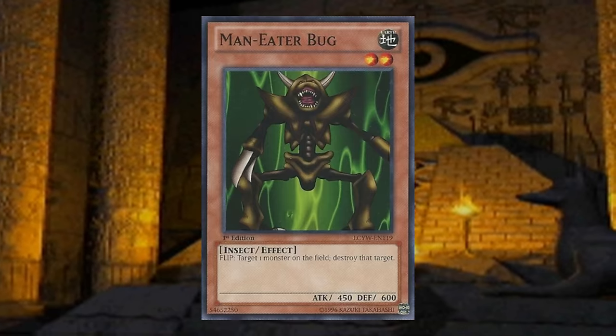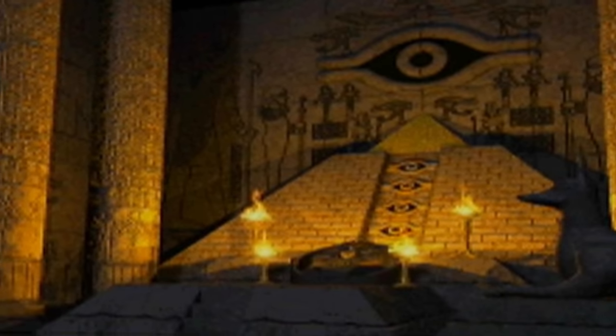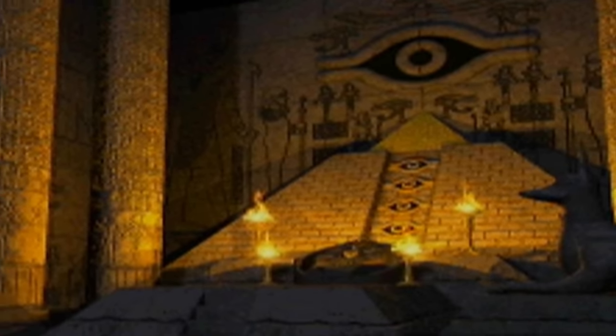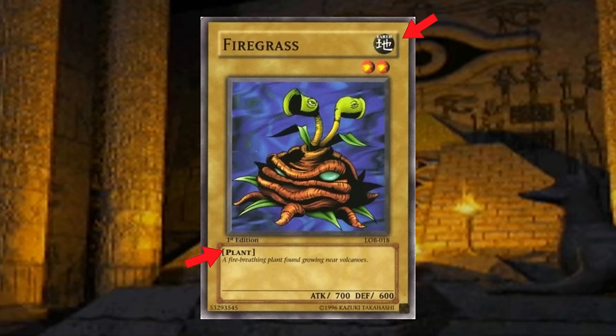Oftentimes you can just look at a card and guess its alignment, like Manny or Bug being a forest monster. But other times it's based more on the lore of the monster, like how Firegrass is an earth plant but its alignment is fire. If two monsters are battling and one monster's alignment beats another, it'll always destroy it automatically in battle — damage calculation does not apply. This makes even the weakest monsters potentially deadly against some of the strongest ones.